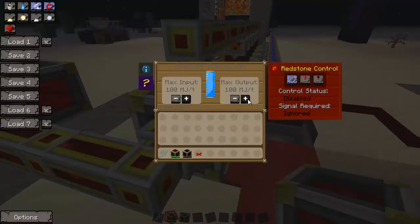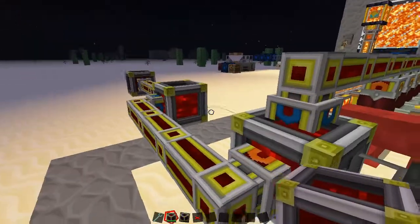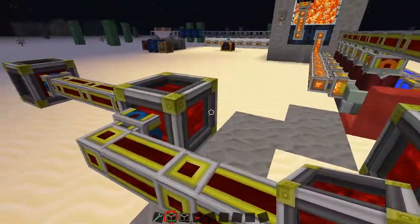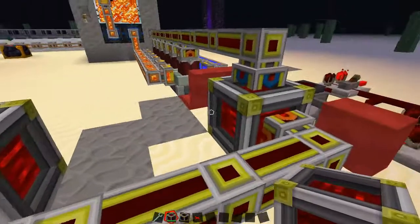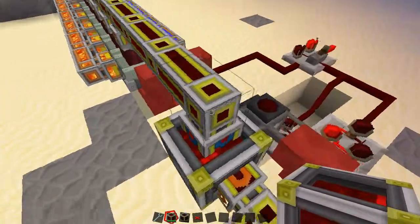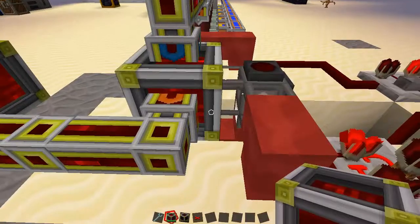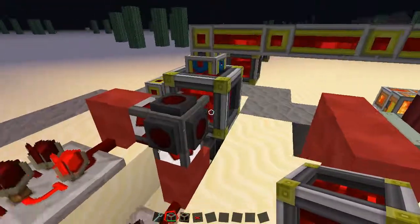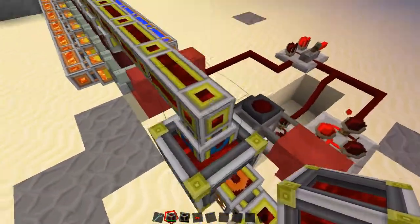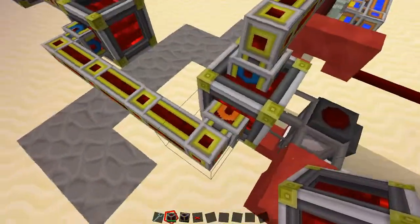There's one thing I didn't mention: you want to make sure that your cells — especially this one — have the redstone signal set to disable. We don't need to disable the cell. We want the cells to charge and discharge naturally without being turned off. So make sure you turn your cells off, otherwise your gates will send signals and disable your cells. A disabled cell won't output, and we always want to be sending energy out.